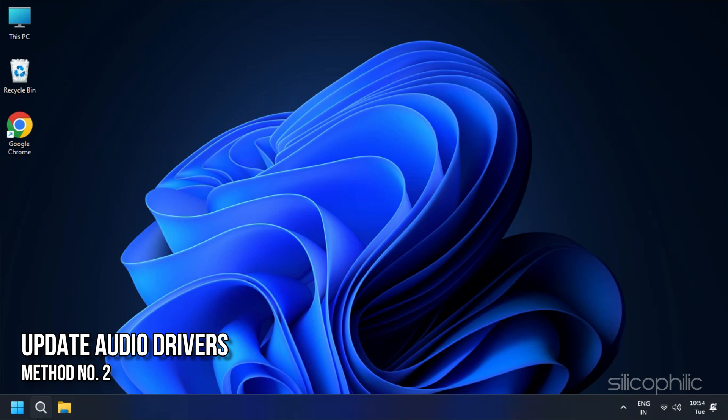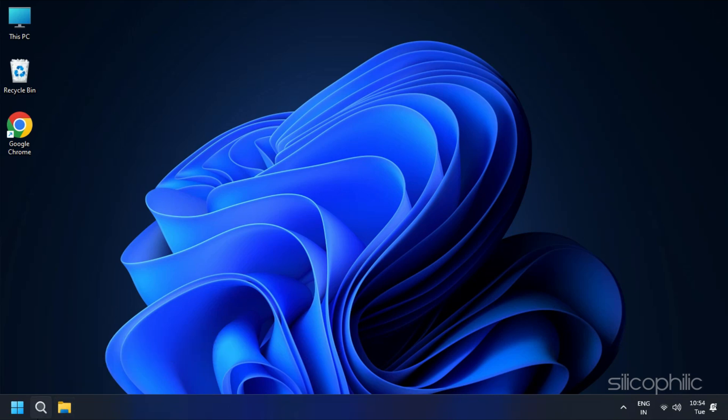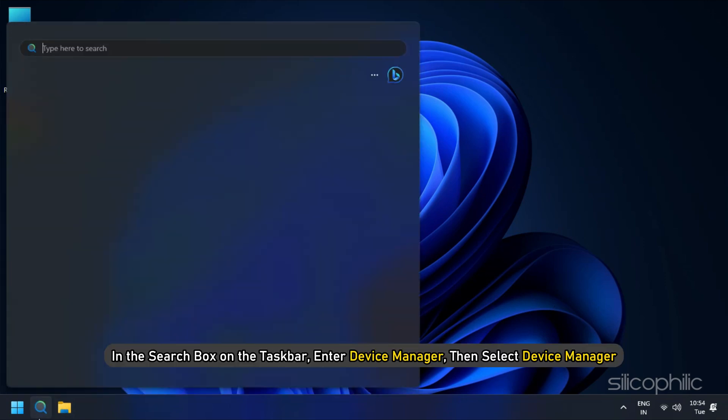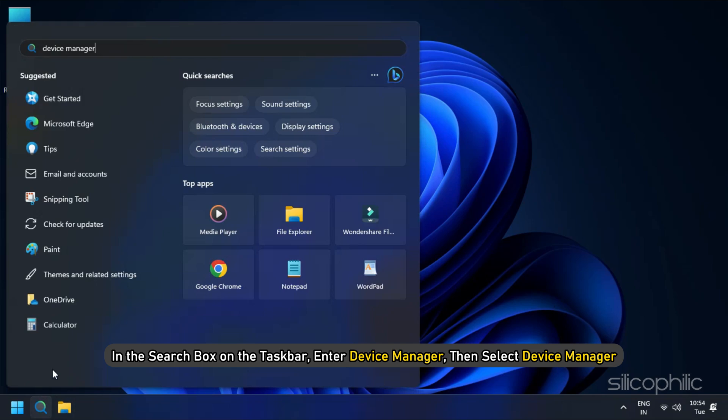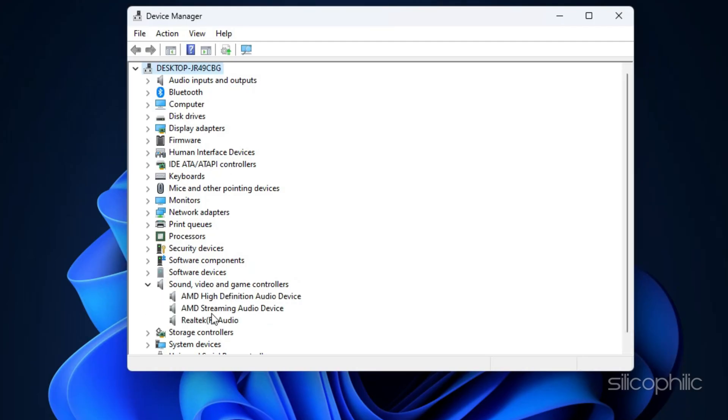Method 2: Update Audio Drivers. Outdated or corrupted audio drivers can cause sound problems. Visit your computer manufacturer's website or the sound card manufacturer's website to download the latest drivers. You can also manually check for driver updates. In the search box on the taskbar, enter Device Manager, then select Device Manager. Expand the Sound, Video and Game Controllers section and ensure there are no exclamation marks indicating driver issues.